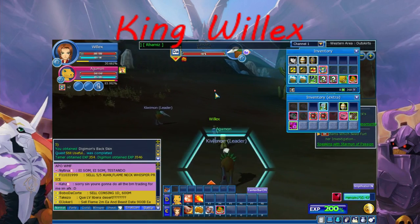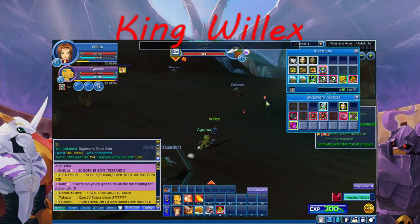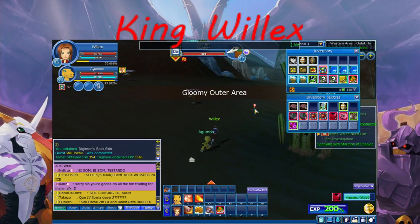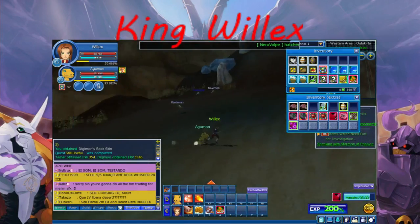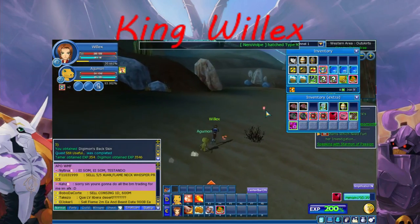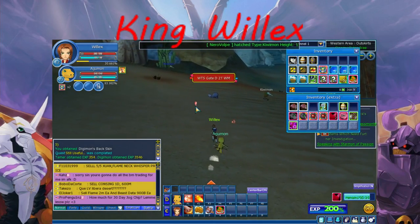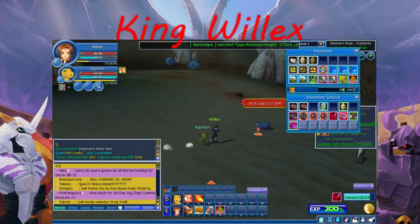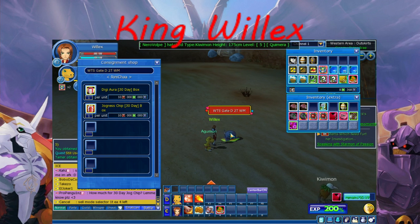ImperialDramon Paladin Mode. This is normally where people would spend their gates — they would pay for it too. WTS gate D, two taras. Whisper me.